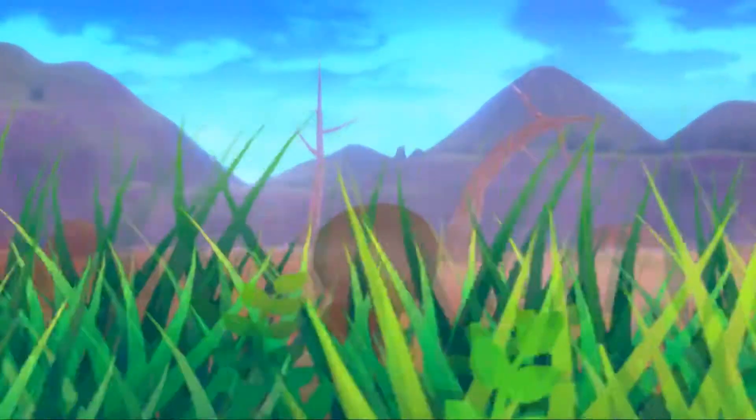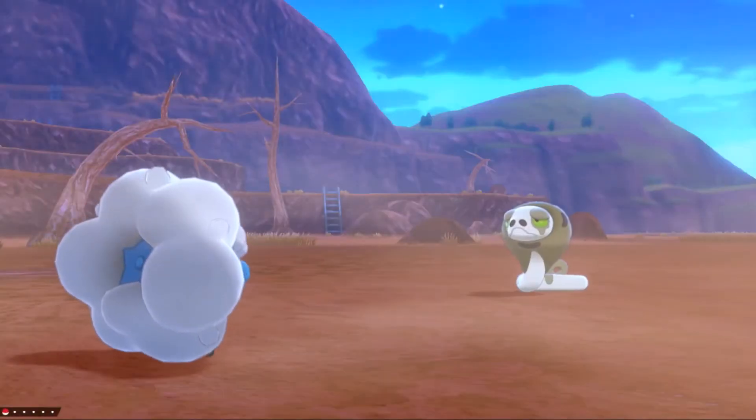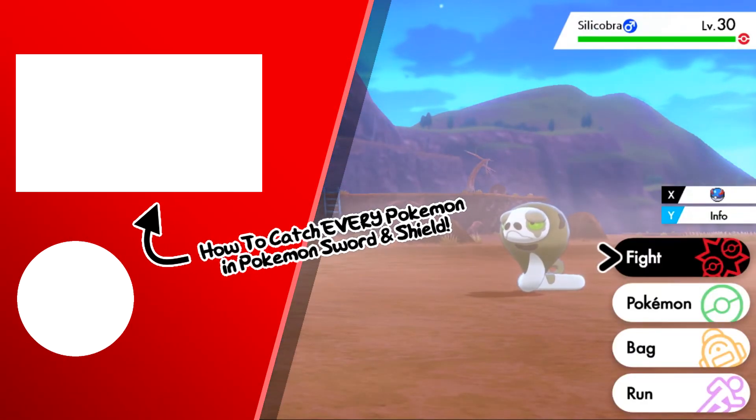There is a nice small chance of finding a Silicobra here. It's not too difficult, but you should be able to find it fairly easily. That's the easiest way of finding the Sand Snake Pokemon Silicobra in Sword and Shield. I hope you enjoyed the video, and as always, Techno's out.